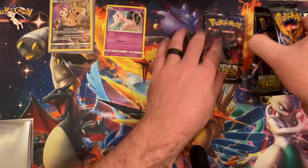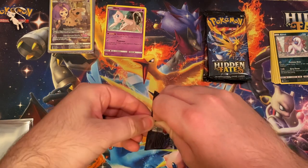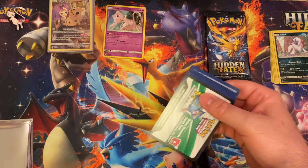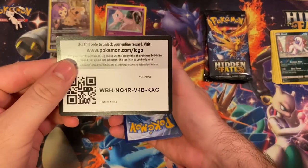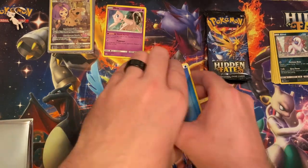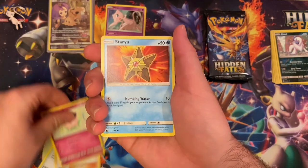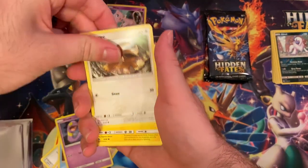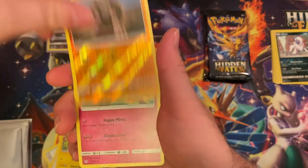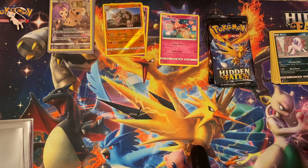I'm actually going to save the Charizard pack for last - I have a good feeling about it. I'm going to start with the Mew pack. Code card, do our trick - one, two, three, four. We got a Magmar, this is from the set. Sabrina's Suggestion, Jigglypuff, Staryu, Ekans, Eevee, Pikachu. Reverse holo rare - Golem. And Mr. Mime. Not great, but that's how it goes sometimes.